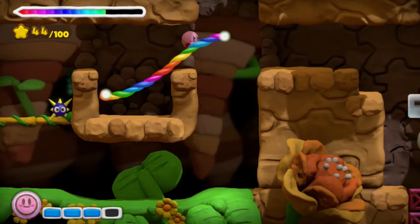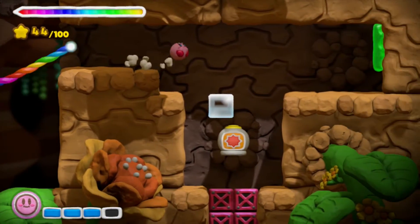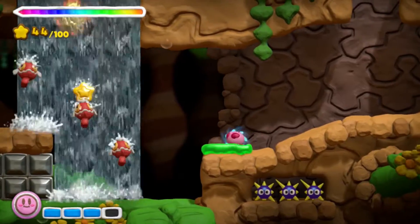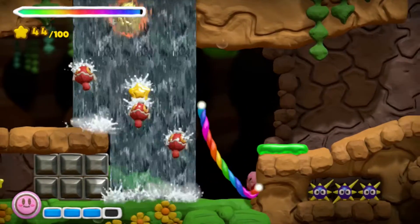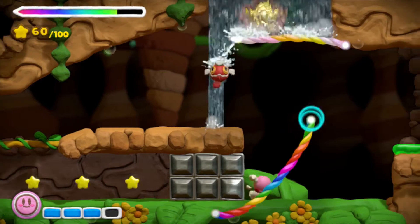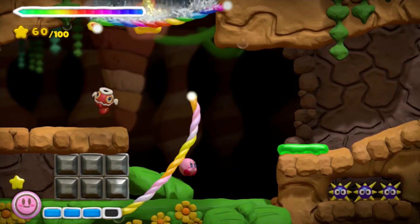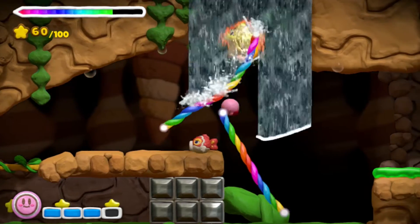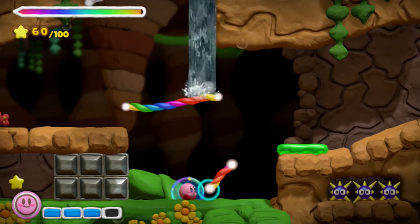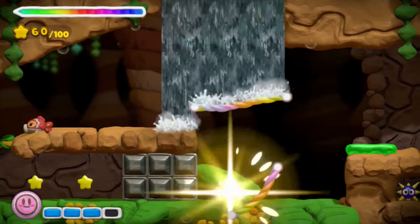So far so good at the chest — I probably shouldn't say that out loud. We're doing good. That glob of goo is not good. Give me that star, we need more stars. Oh, so that just counts as a hundred, okay, neato. And we get a little bonus room thing.